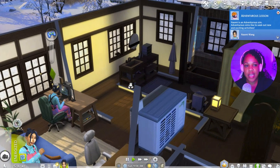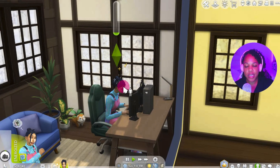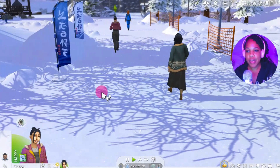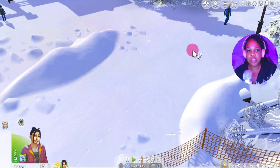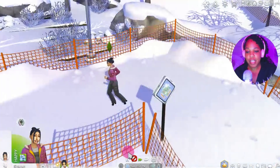Naomi is an adventure sim — adventure sims like to seek out new and exciting activities. So we're going to get her out of the house and explore Mount Komorebi. We're at one of the slopes now. We're going to mingle with some people and also do some skiing and sledding. Let's have her ski down the slopes — that's the first thing I want to see.